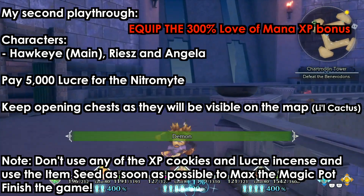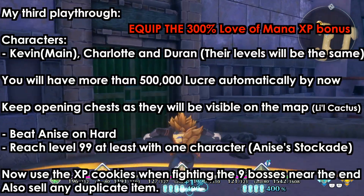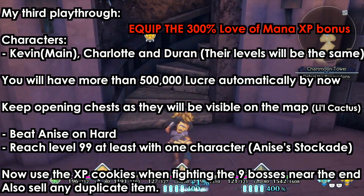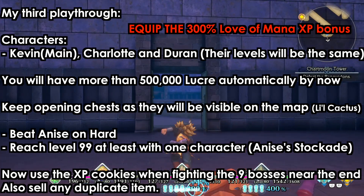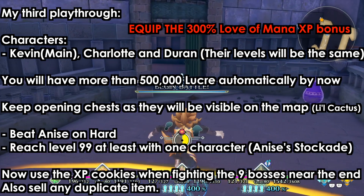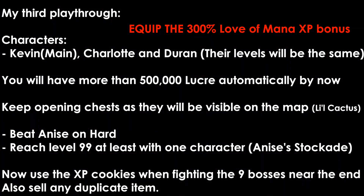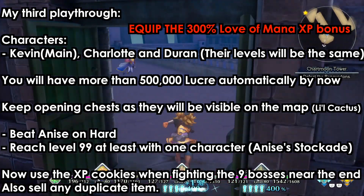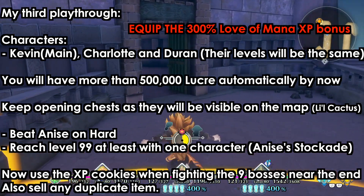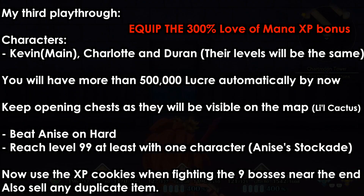By the second playthrough you should have the magic pot at max level. You'll also get the trophy for playing the story of all six characters, and by now you'll have beaten two of the final bosses. In my third and last playthrough I chose Kevin as main and Charlotte and Duran as secondary. Whatever level you had carries over, so you'll start over-leveled and the game will be a breeze — escape any monsters you see.